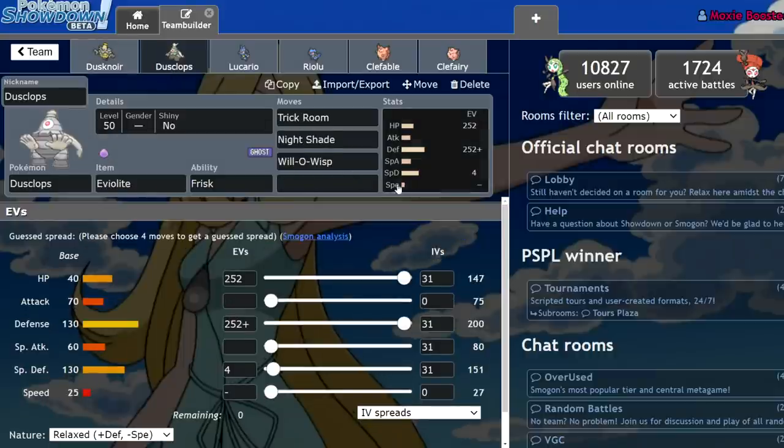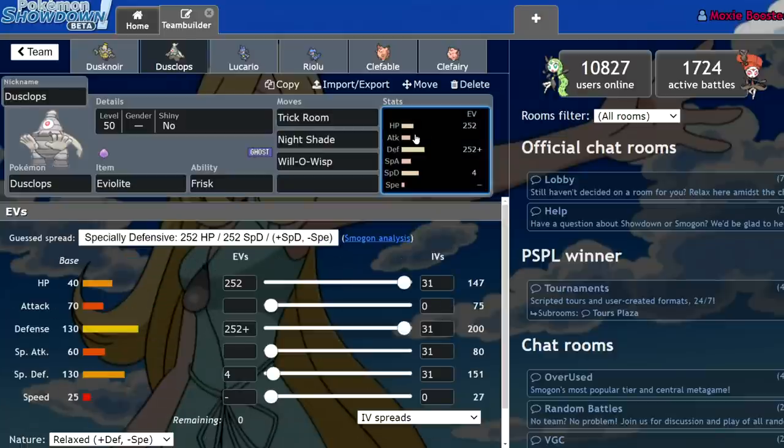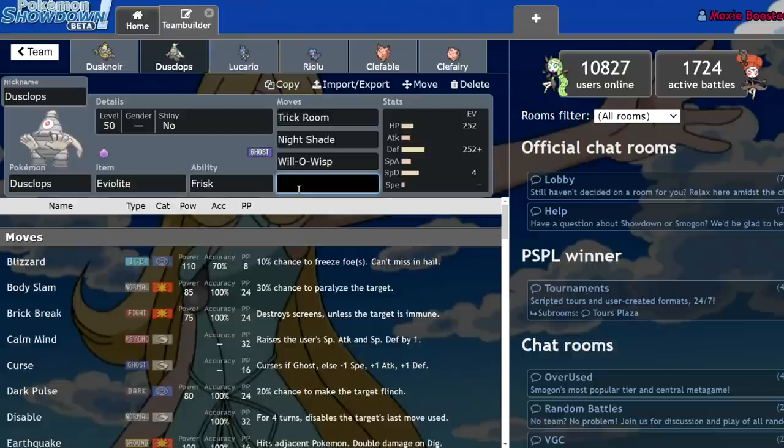Let's start off with Dusclops. Dusclops is one of the most iconic Pokémon in all of Sword and Shield VGC — not just 2021 but 2020 as well, and even in some previous formats — because it has been viable with Eviolite. Dusclops is mainly known for its ability to set up Trick Room, and it hits like nothing else.